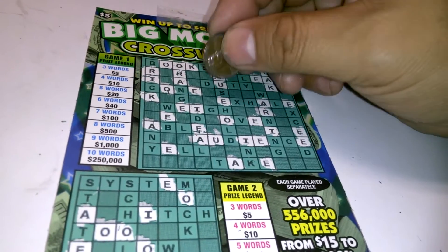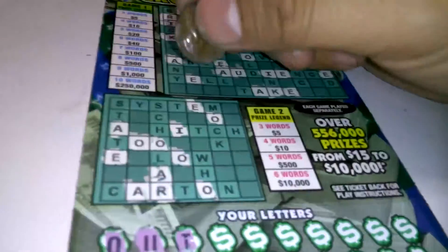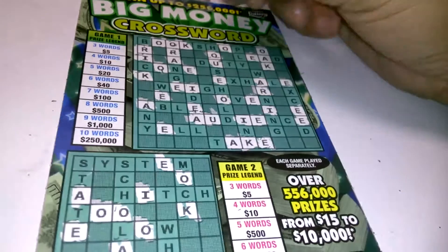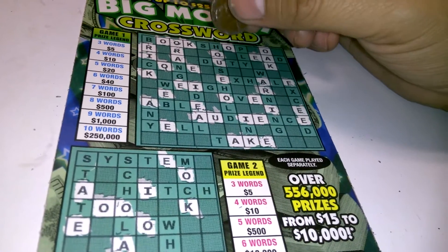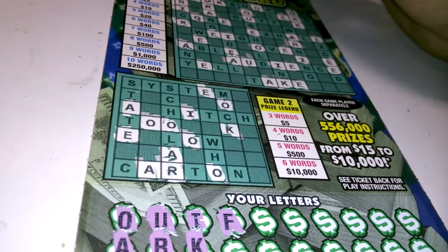There's another K, and another K down there, and here we have one K. And that's it. F. These $5 games are deceiving — you might think you'll win, or you'll get on the verge of a win, and you don't get nothing. So I'm not going to get my hopes up just yet.